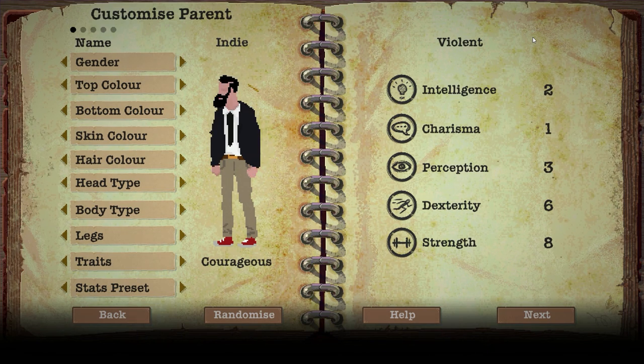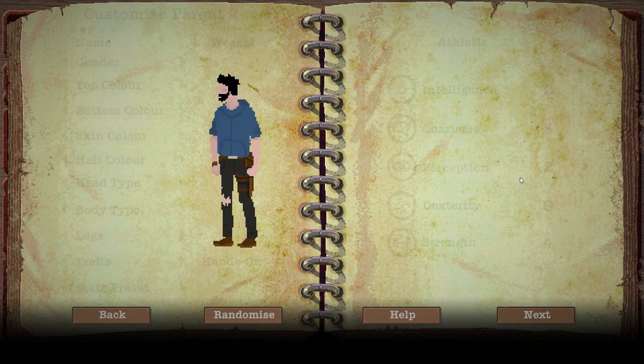His stat preset is going to accompany that by giving him eight strength with the violent preset. He's going to have eight strength and six dexterity. I'm going to train him before we go out on any major expeditions so that way he has higher dexterity and strength - I'll do that once I get the punching bag. That's basically the only stat we can actually train for. Perception's okay, almost as much as a well-rounded person, but that's not his focus.